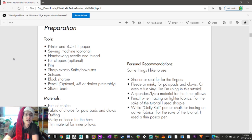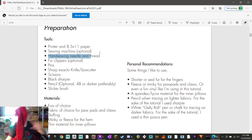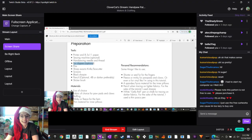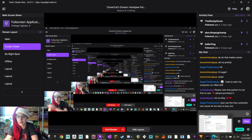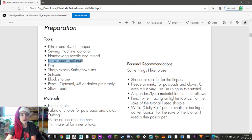So we're gonna go through this together. Tools: printer and 8.5x11 paper - that's just a regular sheet of paper. And yeah, you're gonna need a printer. This particular pattern only uses three sheets of paper, so make sure you have three sheets. Sewing machine - optional. I would die without my sewing machine, but it is totally possible to do it without one. Hand sewing needle and thread - I've got my thread and my little hand sewing needle. Fur clippers. I just keep checking to make sure you guys are able to see. The curl works - that's totally cool.